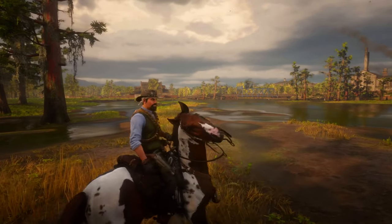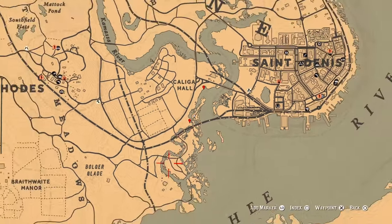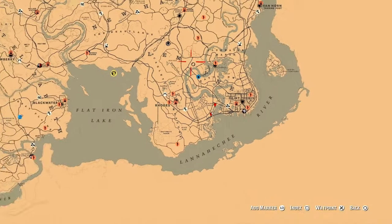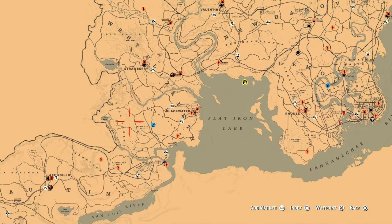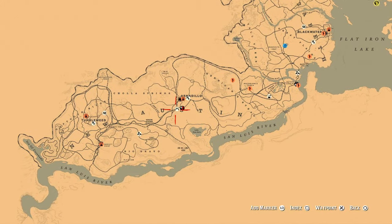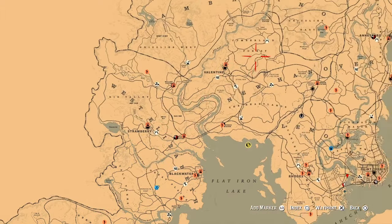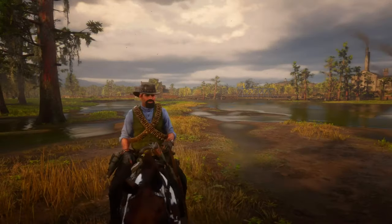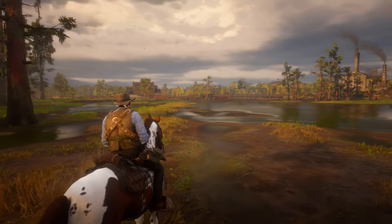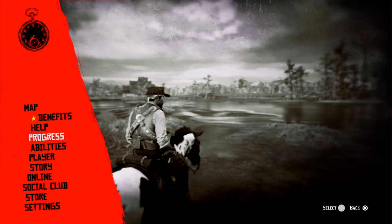Let's check on the map. If we don't have any icons for Madam Nazar — at the moment nothing over here, as you can see, no Madam Nazar on the map — because she changed her location about 15 minutes ago. Here's how to find her easily.